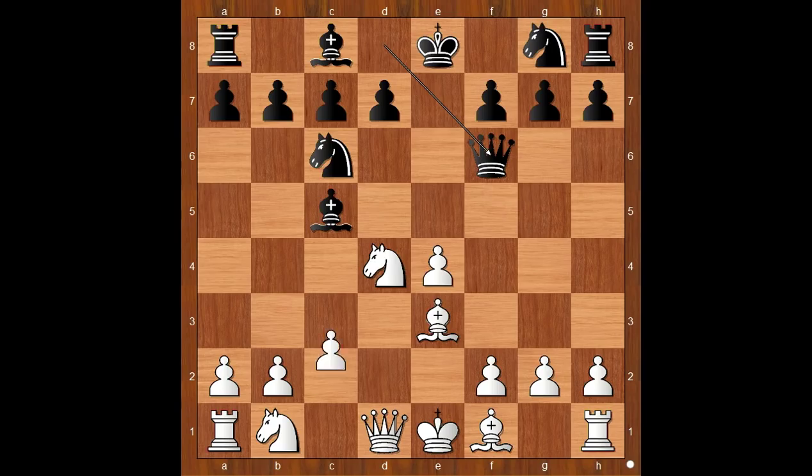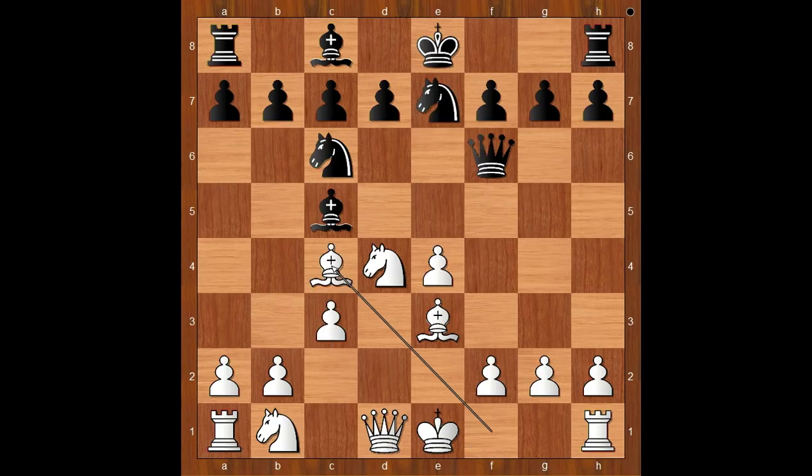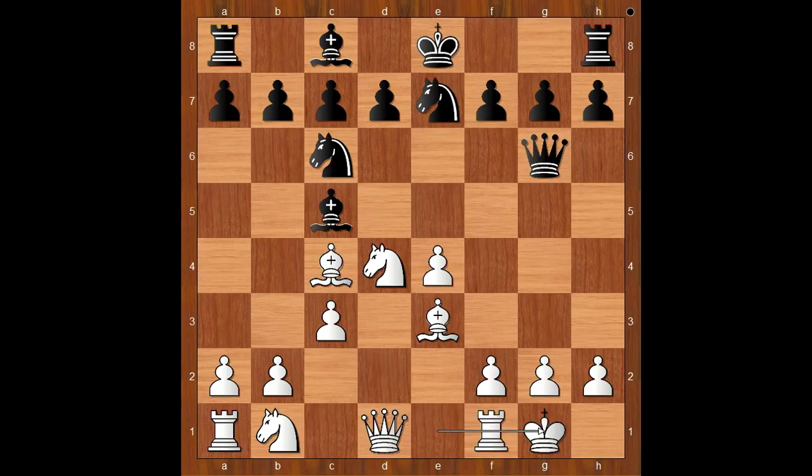Queen to f6, more pressure on the knight. c3, knight on g2, e7, bishop to c4, queen to g6 attacking the pawn on g2. Mariya Muzychuk castled kingside and so did Tatiana Dornbusch.